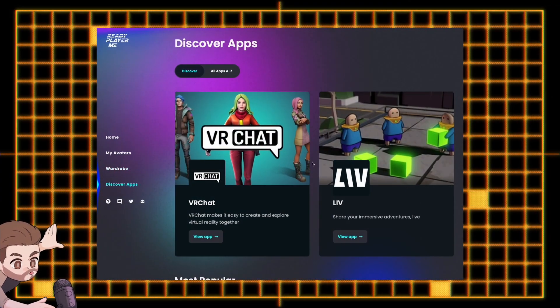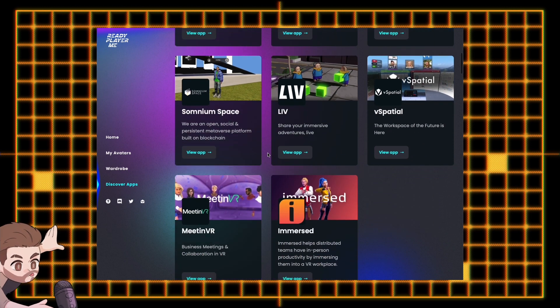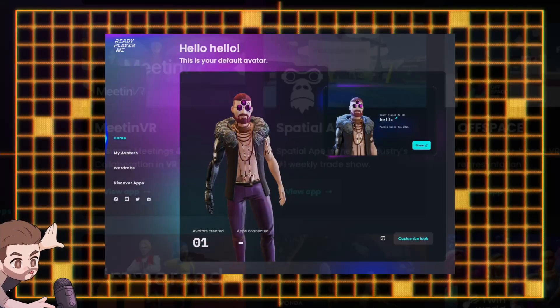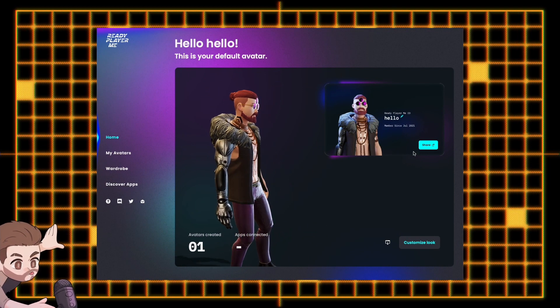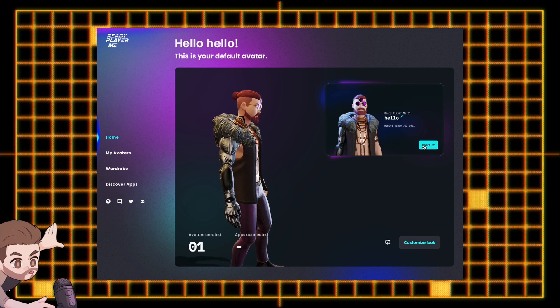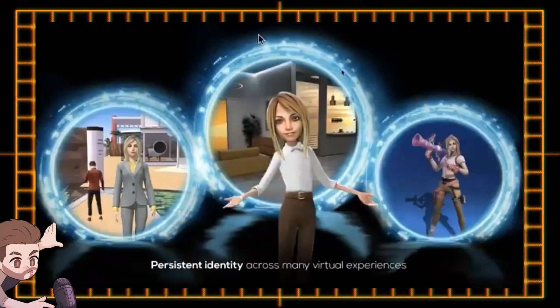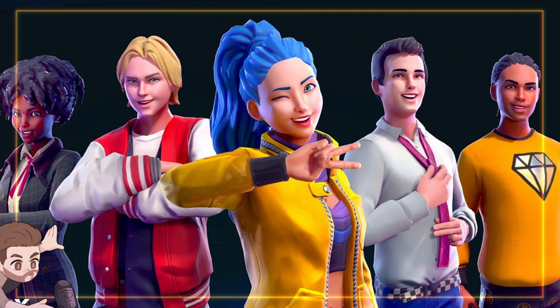They already have a long list of over 300 companies and partners that support them, including VRChat, Mozilla Hubs and others. They also just recently launched the Ready Player Me Hub, which is a space to manage your avatars across multiple apps and games. This has the potential to grow into something much bigger. We're just one step closer to being able to live in a fully digital world where we seamlessly move across apps and games through a singular hub with one avatar to represent us across all those systems.